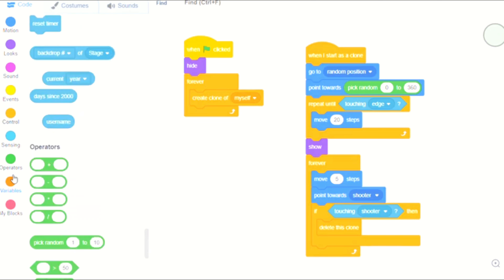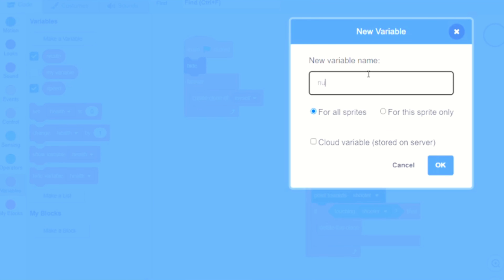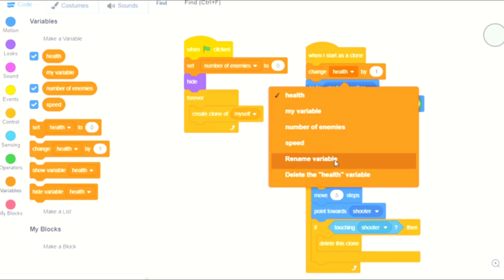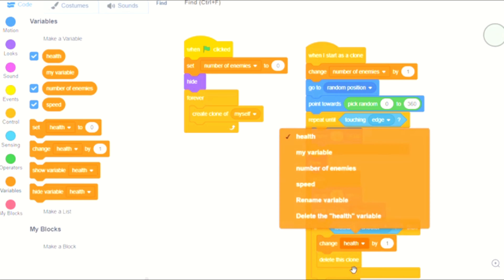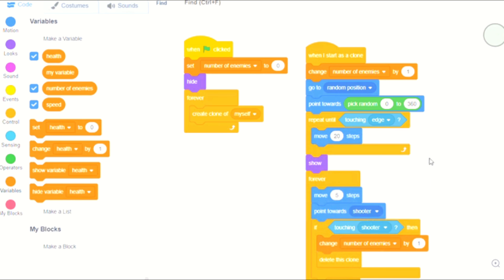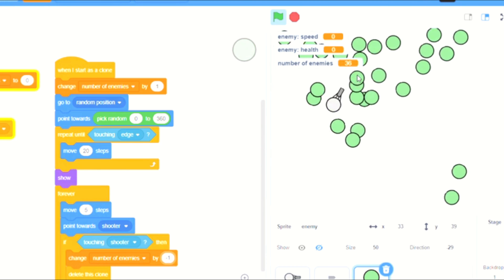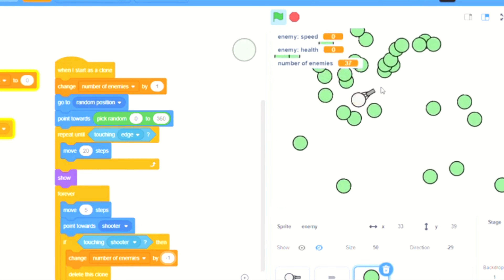We are going to make it so that it knows how many enemies there are, so as you progress it will put on more enemies. We're going to make a variable called 'number of enemies' and set it to zero. When we start as a clone, we'll change number of enemies by one, and when it dies we'll change number of enemies by negative one. So you can see there are this many enemies, and once they die it goes down.